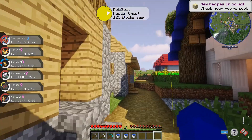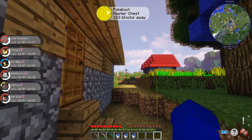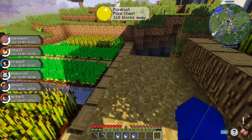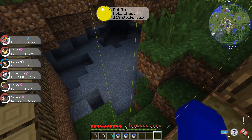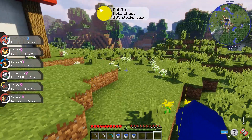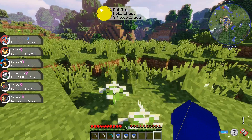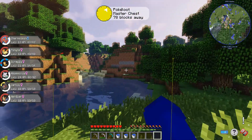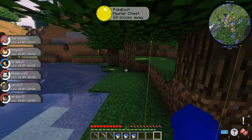I want to go down but I don't know if there's lava near me, so I thought we're gonna find a new cave. I think the best place we could search is this way. I also feel like I should be ready for a gym.